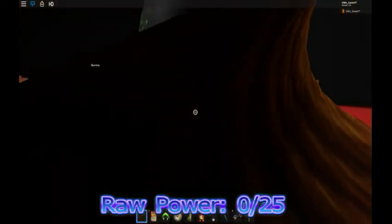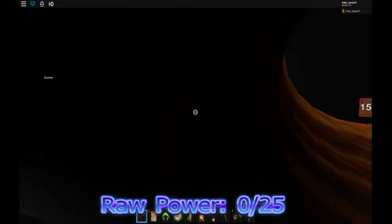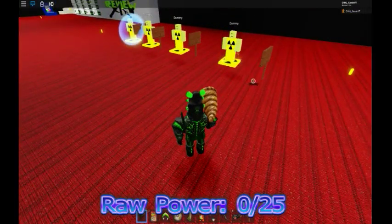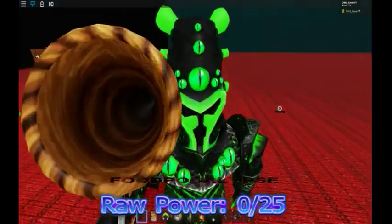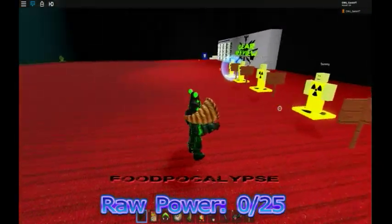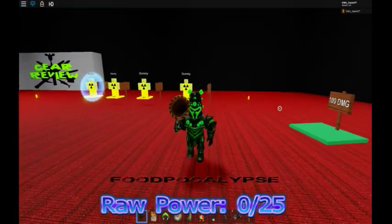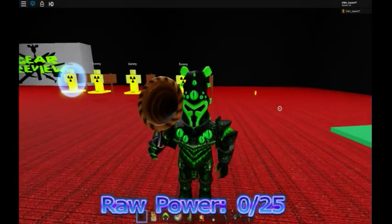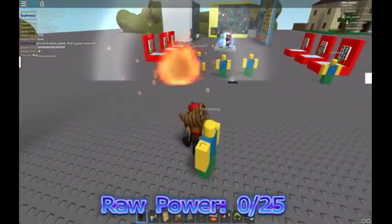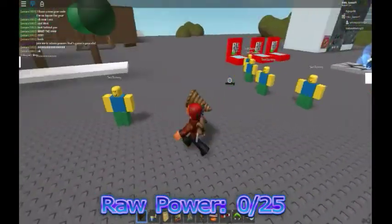But here's the scary thing about it. Once you get enough kills — usually three — a mode called Foodpocalypse is enabled, and it's enabled for about ten seconds. But what does Foodpocalypse do? Well, I don't even need to say anything. I just need my old footage to speak for itself. Let the bodies hit the floor.